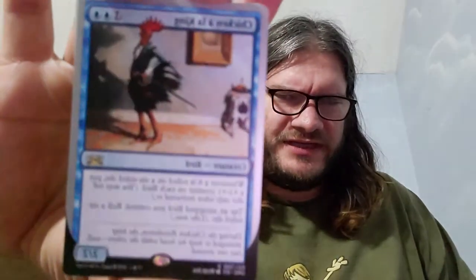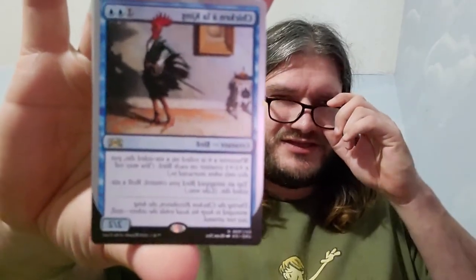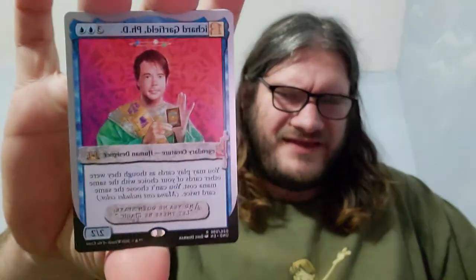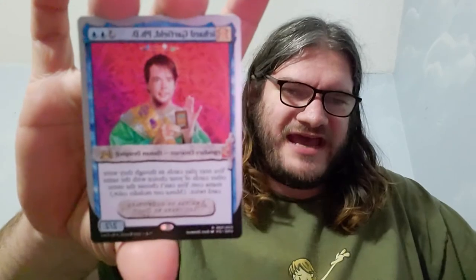Bob has two static abilities and two activated abilities. We've got Chicken à la King — chicken, by the way, has been errated to now be a bird, so anything that used to affect chickens affects birds now. Then we've got Johnny the Combo Player, and Richard Garfield, PhD — I think he was originally printed in Unhinged, but we've had an edit to the new card frame since Unhinged came out.